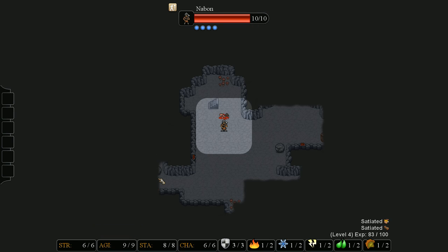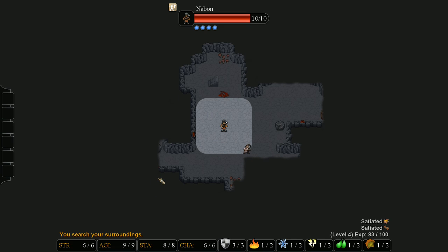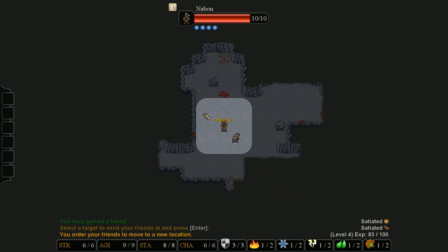There's a useful thing you can do with animals. If you have the right food type - like this dog here - if I throw this meat at it and it doesn't miss, I tamed it. Now I'll be able to command it by using the Z key, so I can tell it to move somewhere or to follow me. You can do that with animals but you have to have the right food type.